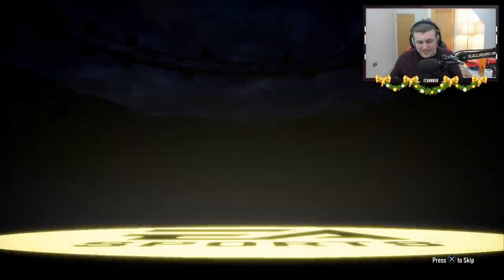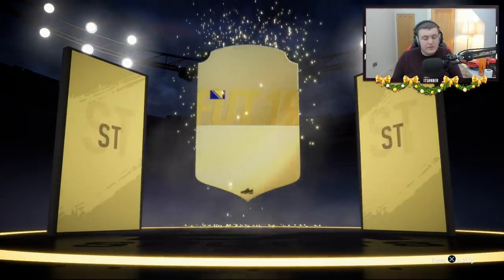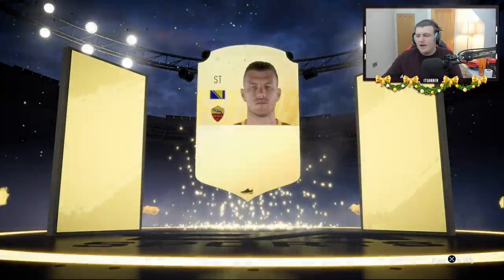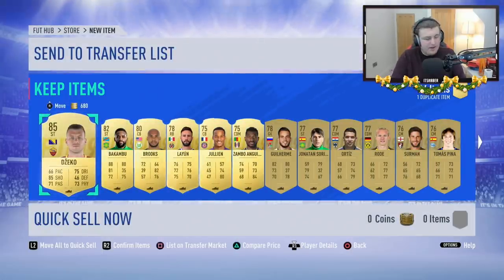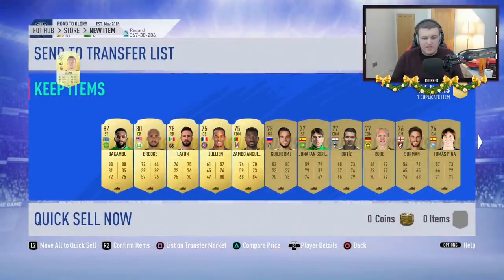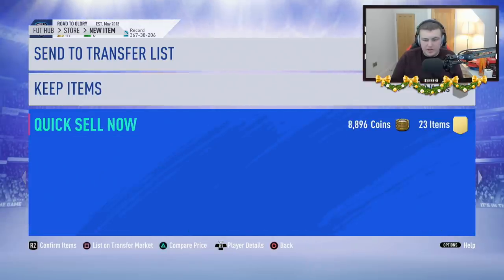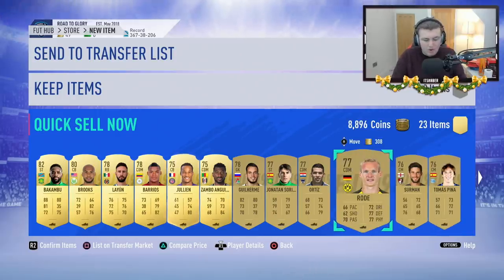Jumbo Premium Gold Players Pack — let's open this up and see if we can get something good. Not going to be a walkout, sadly. But it's going to be a board drop — it's going to be Dzeko. 85 rated, about 10,000 coins. So we made 76k from the 100k pack, and from the Jumbo Premium Gold Players Pack about 19k including discards. Not bad — we'll take that.